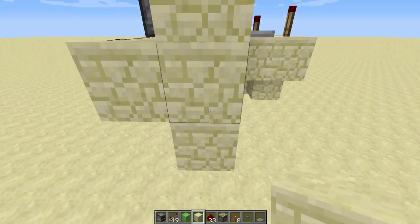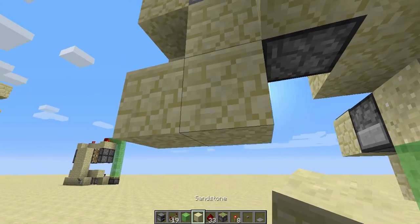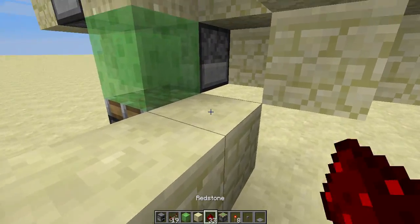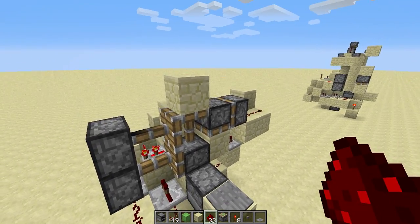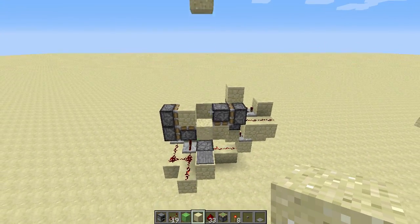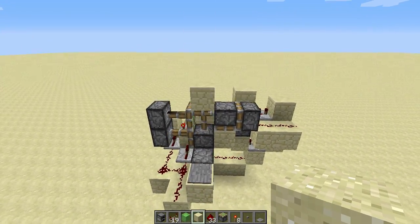Extract a signal from this repeater, take the signal from here, put a block here and a block here, then a repeater on three ticks, and just run the wire here. That's pretty much it, but we still need another sand block here. Now it works — it alternates the sand.